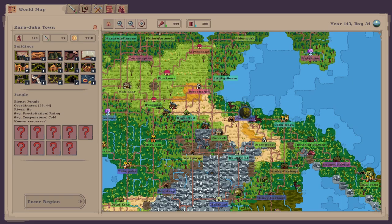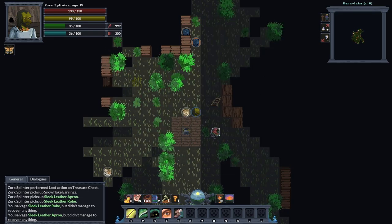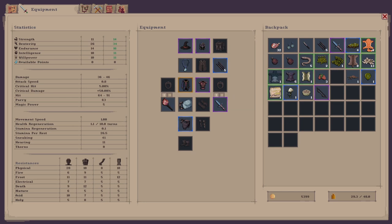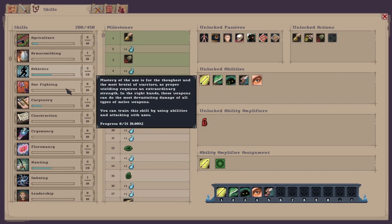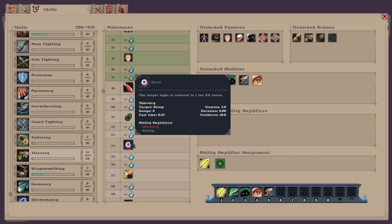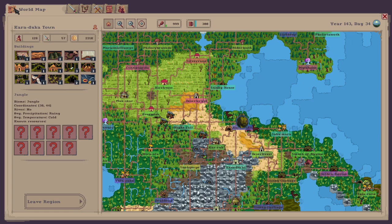Looking pretty good so far. Dexterity is 34, dealing 59–74 damage, athletics level nine, hunting level nine. My thievery skill is nearly maxed out — level 20 is next! I should hit that soon. I've got blind, critical hit from dexterity, rob — rob a stash of a family — that's the one I want. I want to start robbing people. We're looking pretty good so far. That's it for episode one guys — I appreciate you for watching. If you enjoyed the video, drop us a like and a sub, and I'll see you in part two!